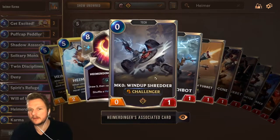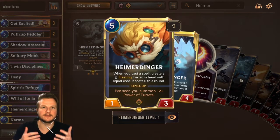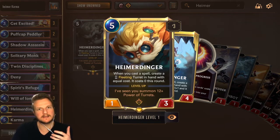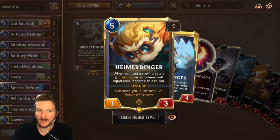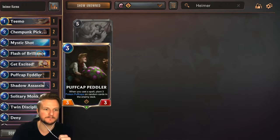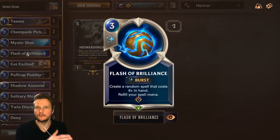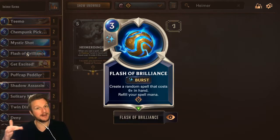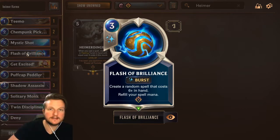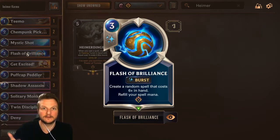So pretty obviously you want to play Heimer in a spell-heavy deck, and the downside comes with being a very low stat card with a relatively high cost. Now one of the biggest combinations is to play him with Flash of Brilliance immediately, meaning you stack up three spell mana to round five. When you hit round five, you play Heimerdinger and then cast Flash of Brilliance — free spell, free turret.